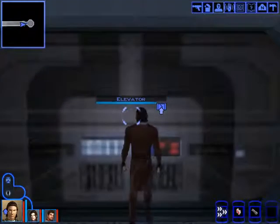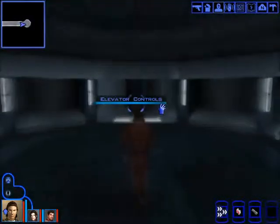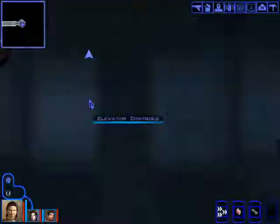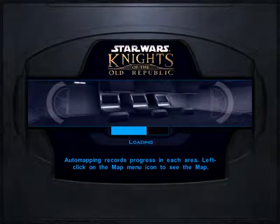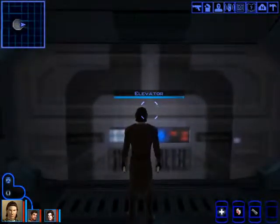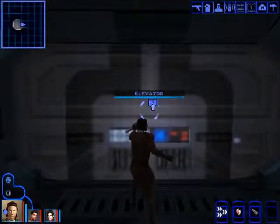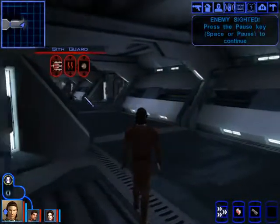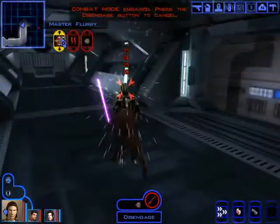Hello everyone, welcome back to Star Wars Knights of the Old Republic, my let's play. We're at the cell block right now. Should we go to the hangar first or to the bridge? I think the bridge is where we're headed, so we're gonna go to the bridge and take care of Karth's old teacher and mentor who betrayed him in the war. They captured us on the ship and we just escaped thanks to Jolie.